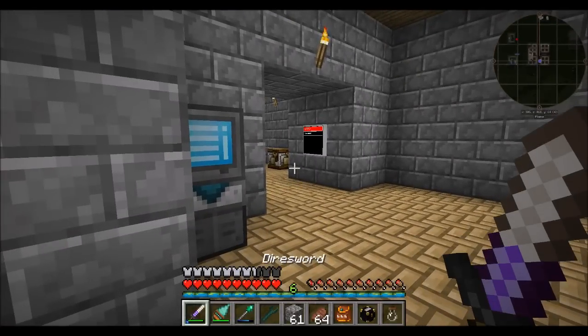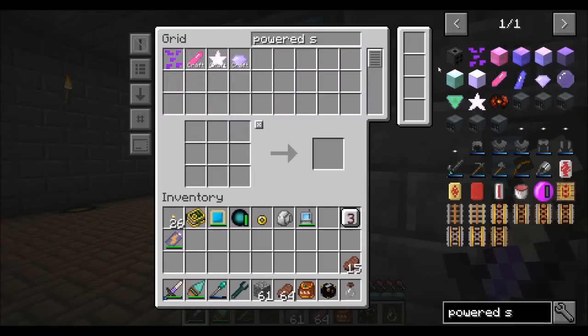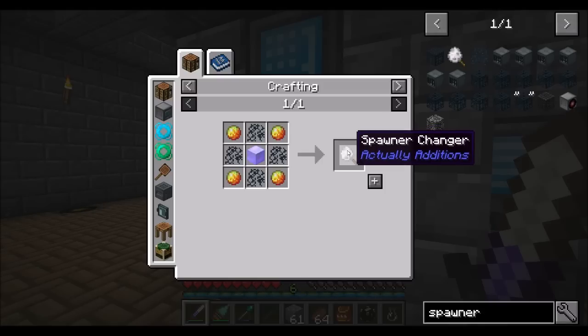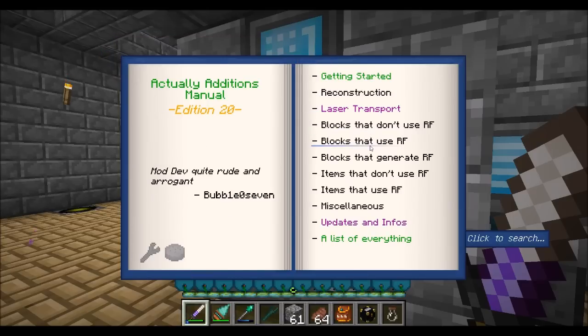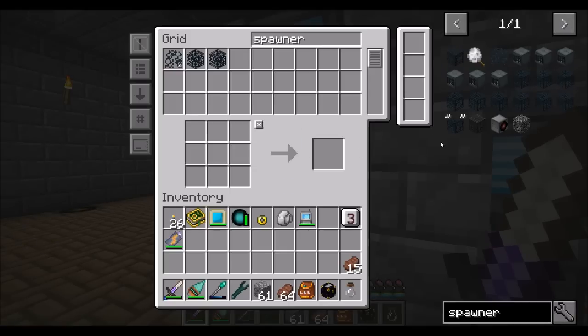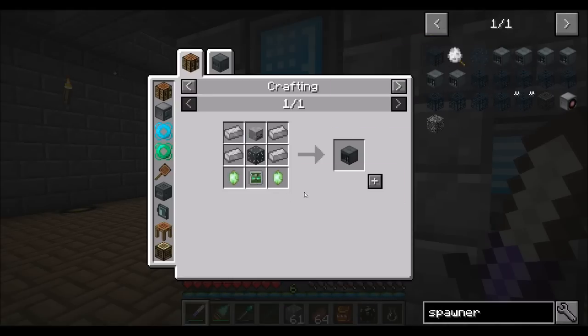So we just have to capture an evil Enderman, and then we'll use him to spawn more Endermen. For that, we're going to need a Powered Spawner. We also have Spawner Shards from Actually Additions — this allows us to do a Spawner Changer. You pick up the desired mob with the Changer, killing it in the process, then right-click the Spawner causing it to change and the Changer to be destroyed. We can also use the Ender I.O. Powered Spawner System, which is a pretty good method of going about making yourself a spawner.